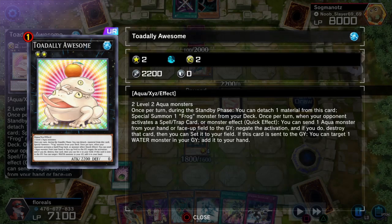Two level-two aqua monsters are its cost. Once per turn during the standby phase you can detach one material from this card to special summon one frog monster from your deck. Once per turn, when your opponent activates a spell card or monster effect, you can send one aqua monster from your hand or face-up field to the graveyard, negate the activation, destroy that card, then set it onto your field. If this card is sent to the graveyard, you can target one water monster in your graveyard and add it to your hand. This essentially gives you the ability to negate your opponent's spells and traps — basically they play something and you can take it. They literally can't do anything about it.